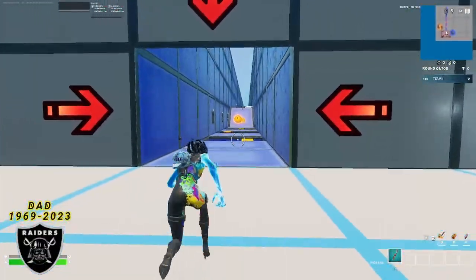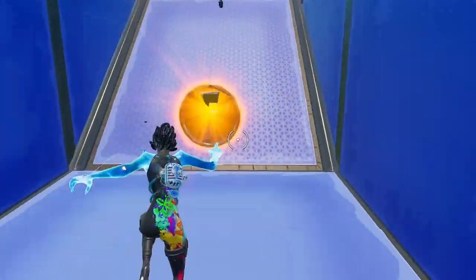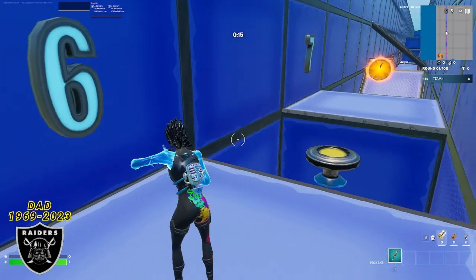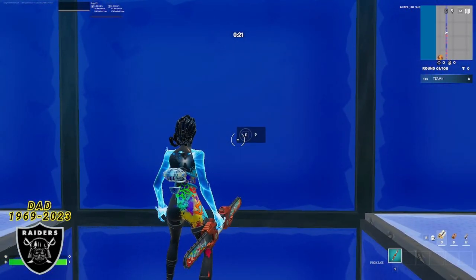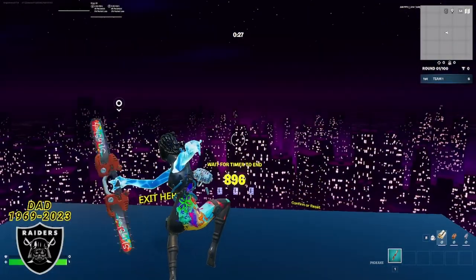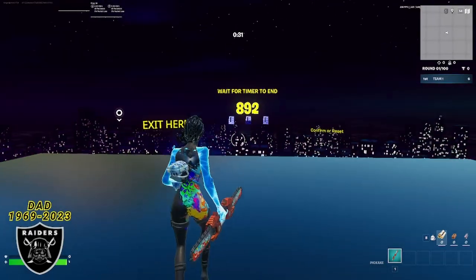Once the game starts, simply run out to the platform that has the number six on it. Once you make it to number six, do any emote — you can do anyone you choose. Then jump onto this platform and look at the wall to find the hidden button. Once you interact with this button, you will be teleported to the timer room, and now you can do whatever you want during this timer — make some food, play other games, or even do the work you've been putting off. It is a broken way to start your gaming session with free level ups before you even play a single game.